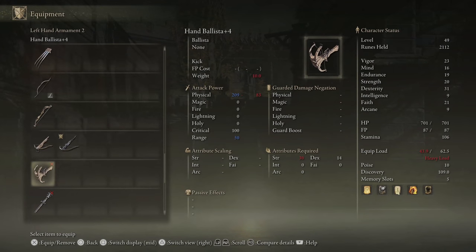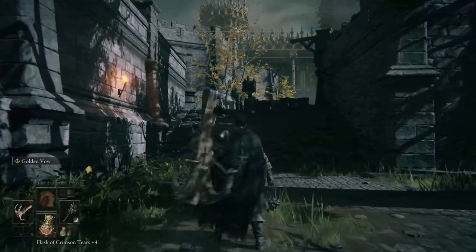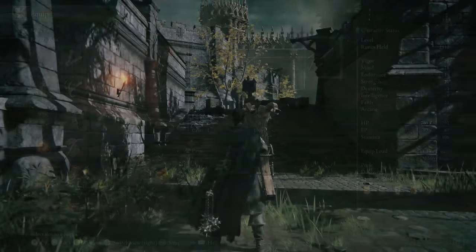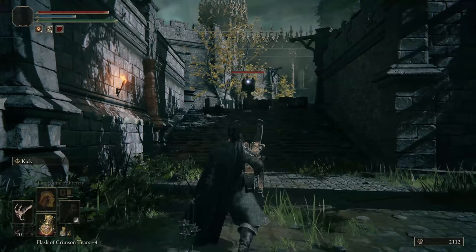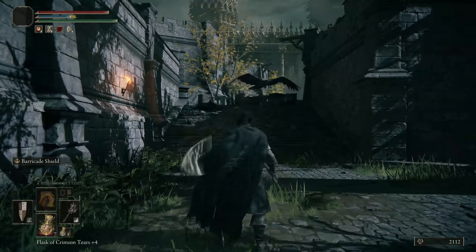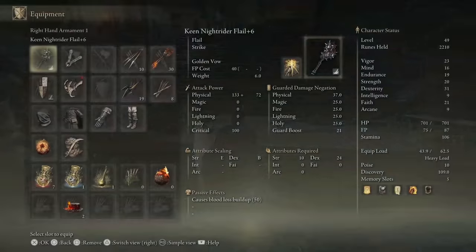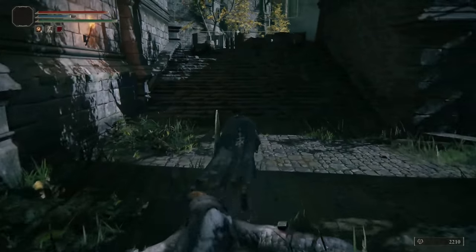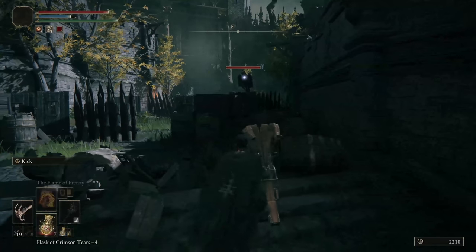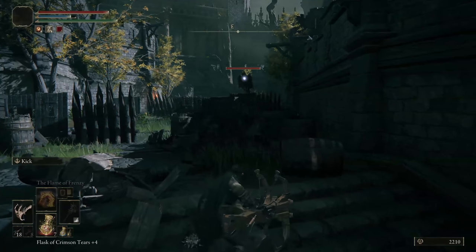I absolutely hate these things. Unfortunately we fat roll if we use this, but I'm not going to need to dodge. You see where I'm coming from? Fuck you. Oh my god, how did that not kill him in one hit? You gotta be kidding me. We do our thing and guard counter — one guard counter actually won't kill these with our weapons, so unfortunately this is just the best way to deal with them. Try to do as much damage as you can before they get near you.